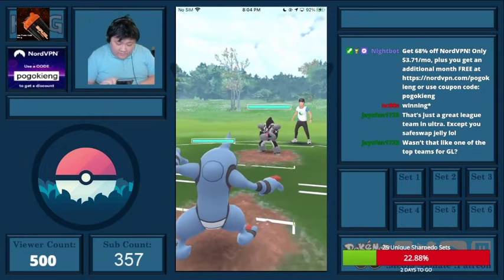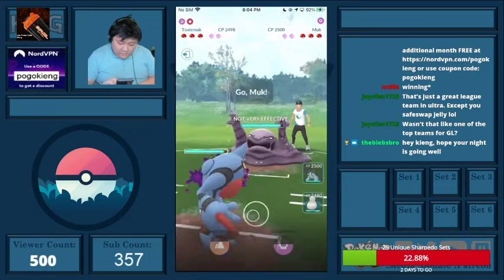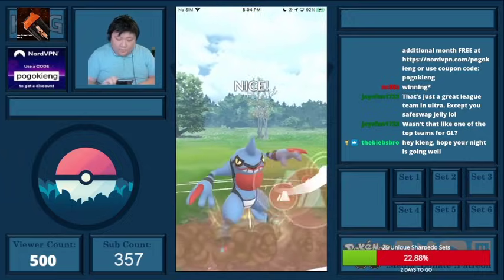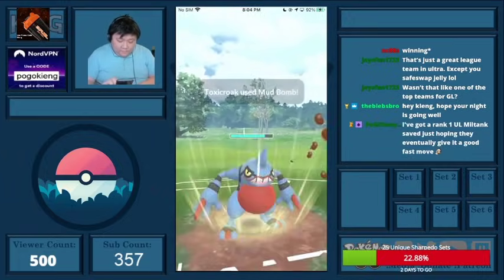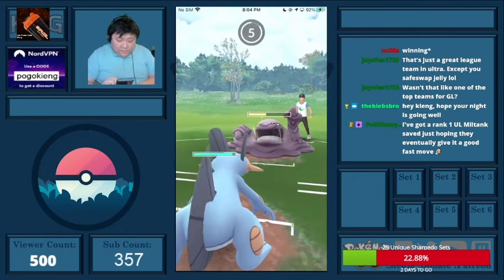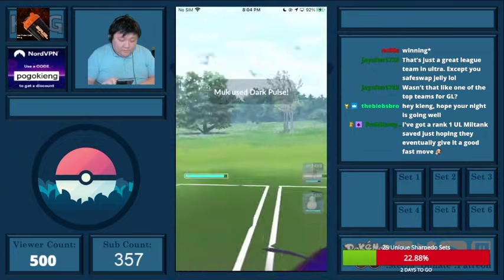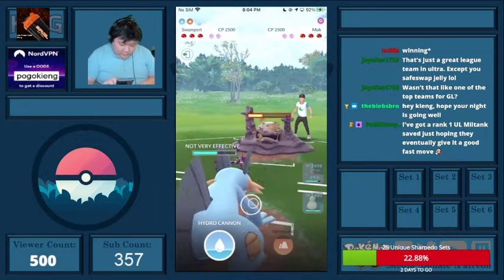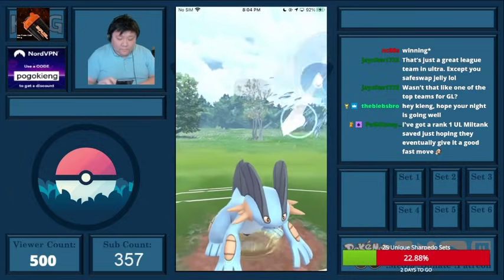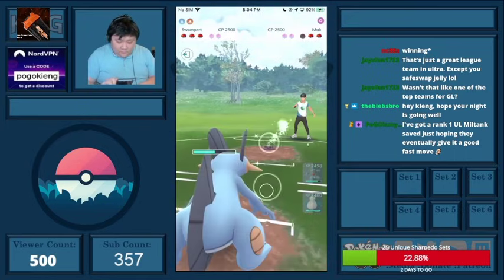This next team is kind of funky — it's Toxicroak, Swampert, and Snorlax. They come into Kantonian Muk here, and I was hoping to grab a shield but I didn't end up grabbing one. I'm going to farm up a little bit before throwing, just because I do resist the Poison Jabs, and then basically have a Hydro Cannon ready.